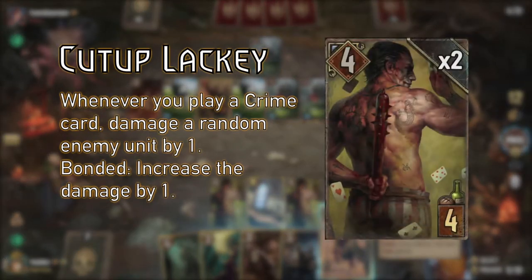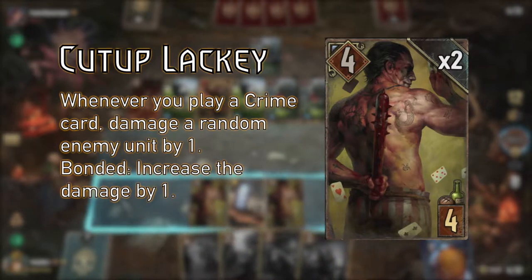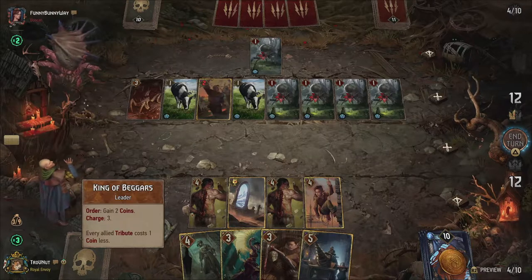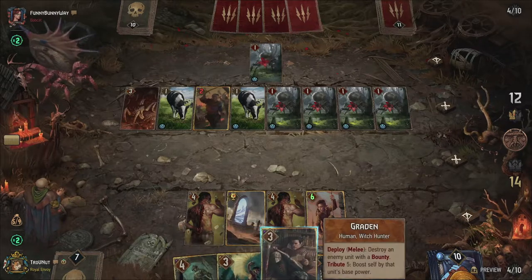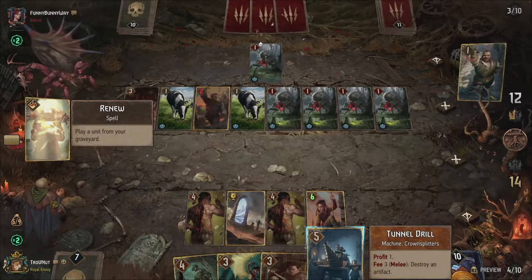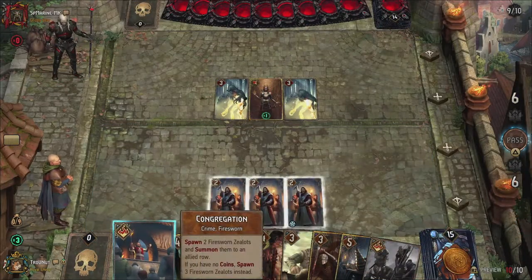Cut Up Lackeys damage a random enemy by 1 whenever you play a crime card, and increase that damage by 1 again if there is more than 1 lackey on the board already, because of their bonded modifier. You can play 2 of these immediately with Portal — just be sure you either played your Witch Hunter already, or it is in your hand with no Cut Up Lackeys in there either. This will ensure you play the 2 lackeys in this deck, benefiting from their bond immediately.